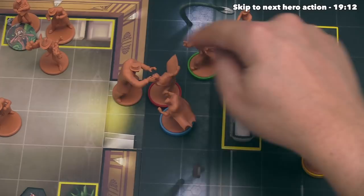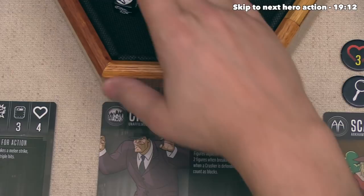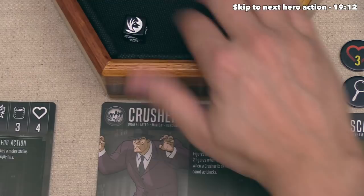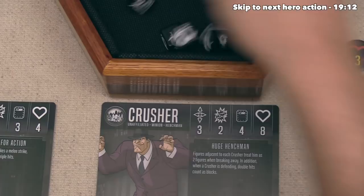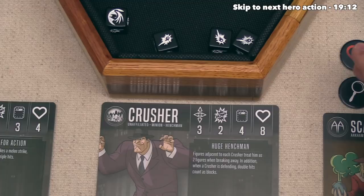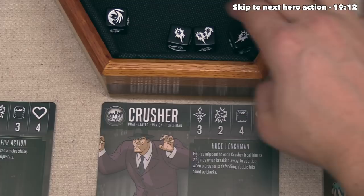Now let's have Gordon attack the other Crusher. He's going to use both ranged attacks, rolling three battle dice total, and it looks like he only got three damage. Jim Gordon does have some focus, so he's going to spend one and re-roll - but it looks like he did not get a hit. Either way, the Crusher can defend with four dice, getting just one block. The villain spends their last focus to re-roll the remaining three dice, getting one extra block with a double hit. That is two blocks total, and Gordon is doing three damage, so the Crusher takes one wound.